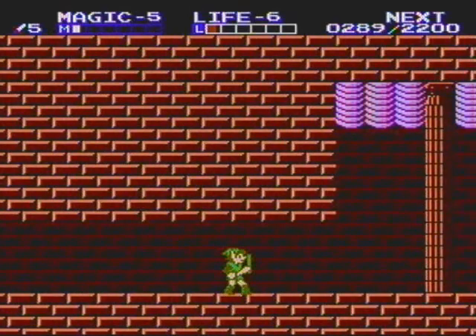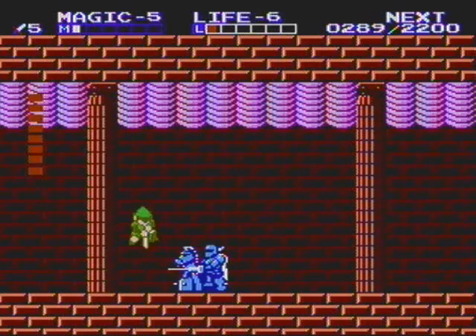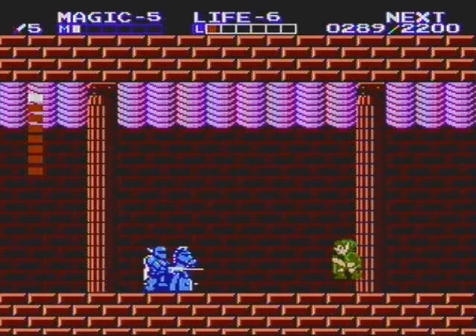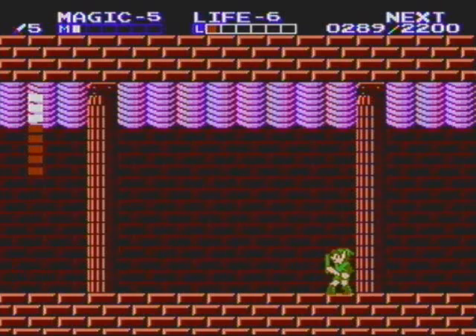We got the boss here now. Deja vu, anyone? I'm not gonna pull off any incredible victory like Tim did - I'm probably gonna die here, but I'm gonna give it my all. So here's the boss - this is the blue iron knuckle. I'm not exactly sure of his official name, but this is the strategy. This first part's not too bad because you just do a downward thrust on his horse, and generally he won't hit you.